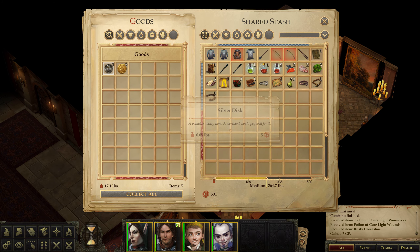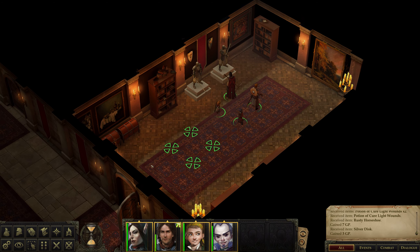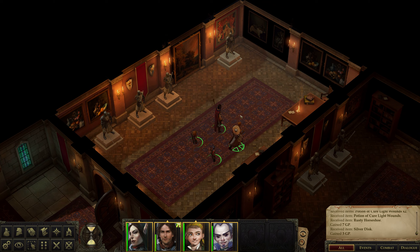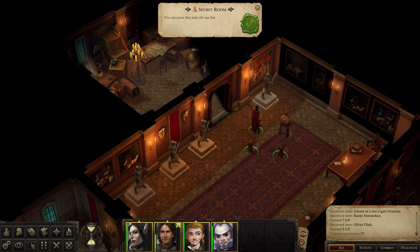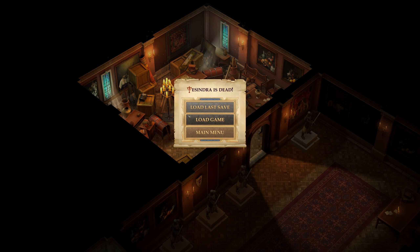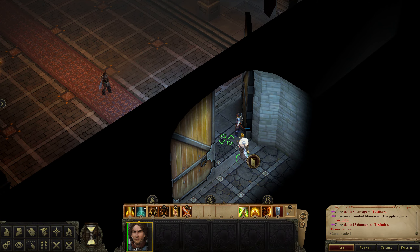We got a rusty horseshoe - why would you keep that in a chest? Silver disc. Another door here, and more of those statues! Is this a riddle? Some of them have their swords up. That was easy - really easy! We will be victorious! Ooze. That was like the easiest puzzle of all time, and my character just died!